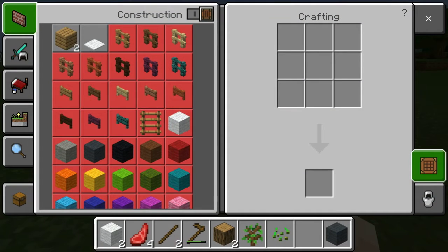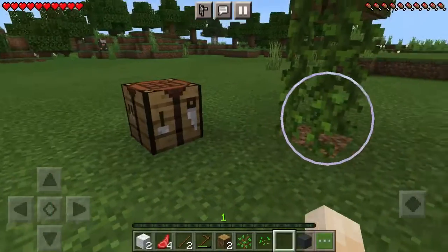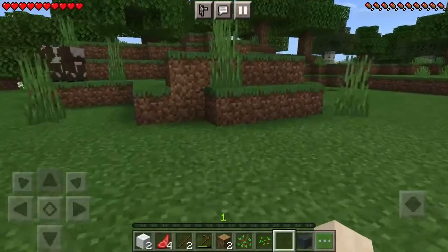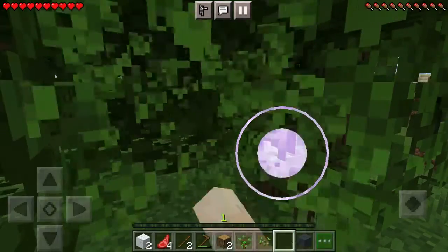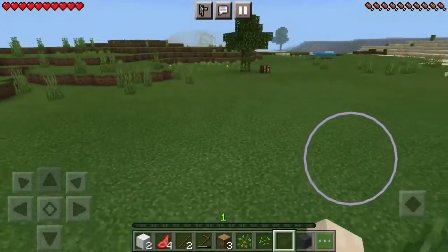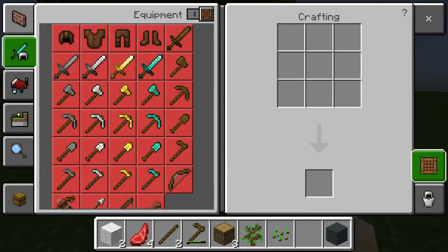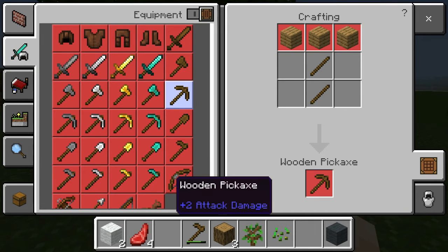Let's see what I need to make a pickaxe. Oh, three wood. Okay, I can do that. Three wood — I'm not using a stupid farming tool to mine. Got it. Let's head back. There it is. Now I can create myself a pickaxe. Shouldn't I be able to... yeah, there we go.